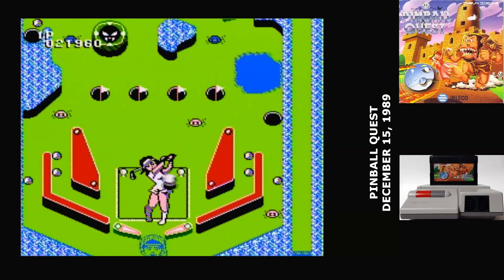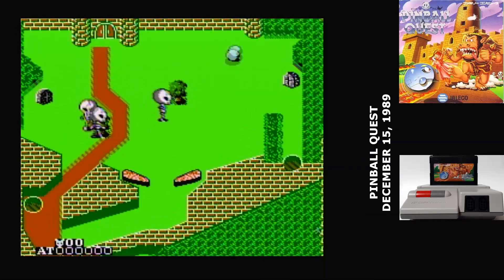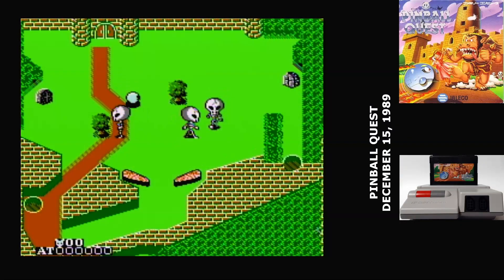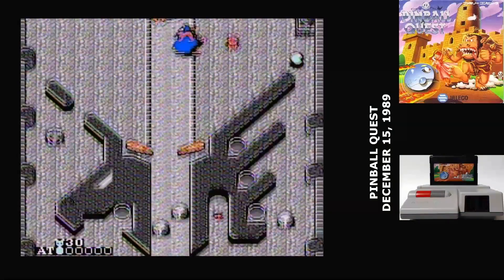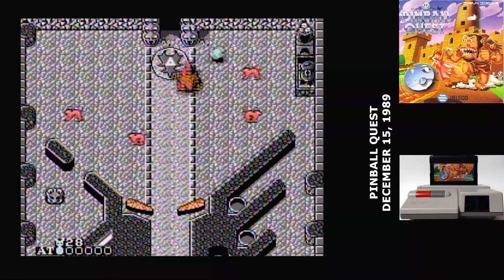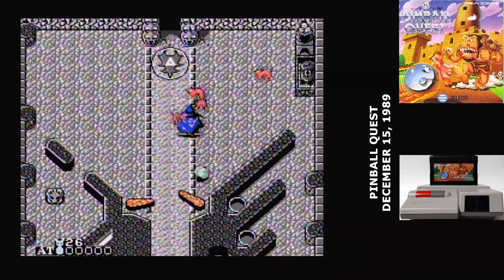That brings me to the other mode — the reason that Pinball Quest exists — RPG mode. In RPG mode, your goal is to advance through six tables and defeat Satan. On every table there's a boss enemy, although they may not be there at first. You have to hit the boss enemy with the ball until they run out of hit points and drop a key.